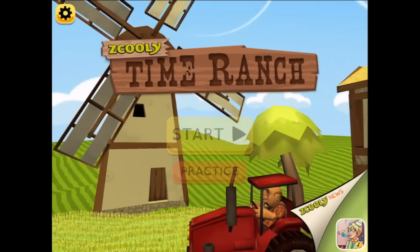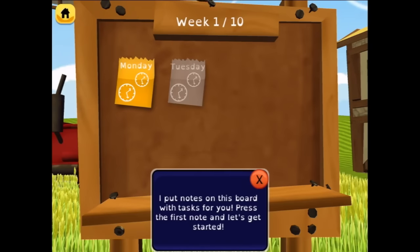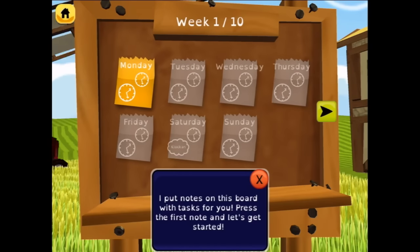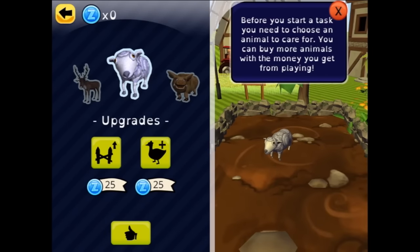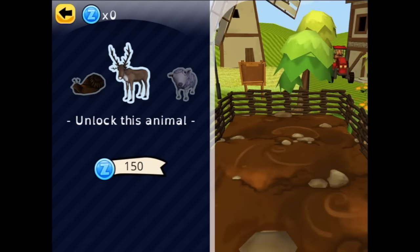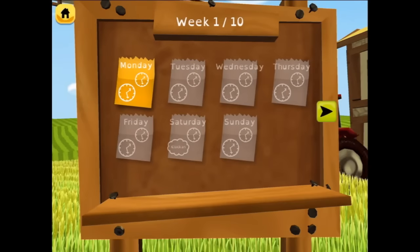Okay, Ze Coolie Time Ranch — let's start playing! There are notes on the board with tasks. Press the first note and let's get started. Going to Monday — before you start a task, you need to choose an animal to care for. You can buy more animals with the money you get from playing. We're obviously going to care for the sheep first.